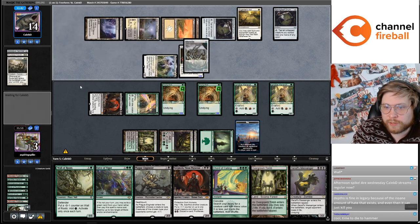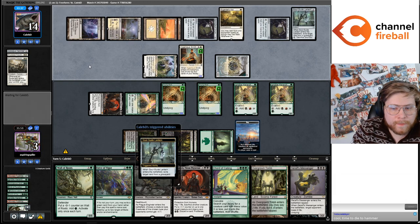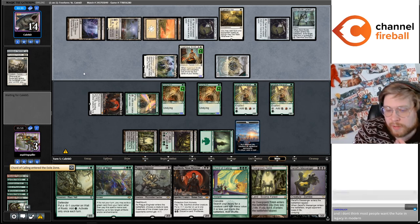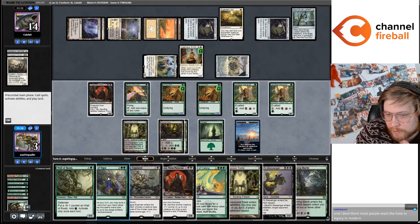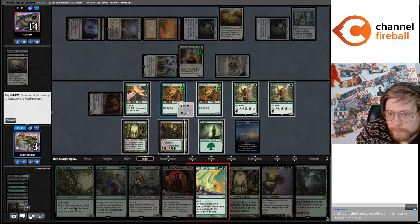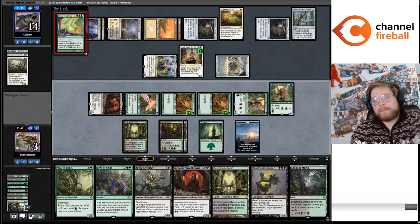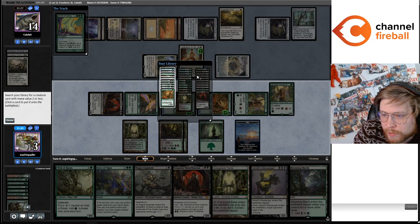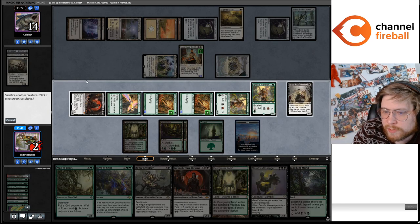Dying time to Hammer? We have Force of Vigor up — we can't die here. That also does not stop the combo though. I guess we just have to find — we have the other undying creature in hand — should be fine. We grab the Blood Artist, then reset our undying creature.